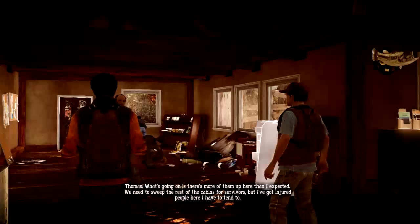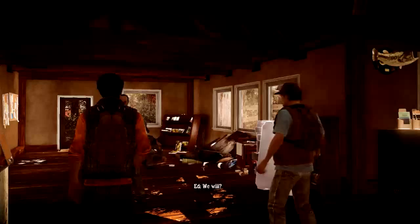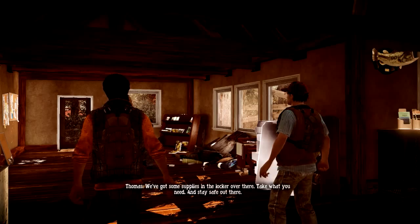There are more of them up here than I expected. 'We need to sweep the rest of the cabins for survivors - I've got injured people here I have to attend to.' Okay, we'll see what we can do. 'There's a water tower out back that has a good view of the campgrounds - might be worth your while to climb up there and have a look around first. There are some supplies in the locker over there. Take what you need and stay safe.'